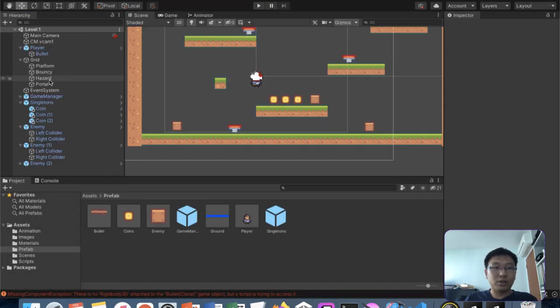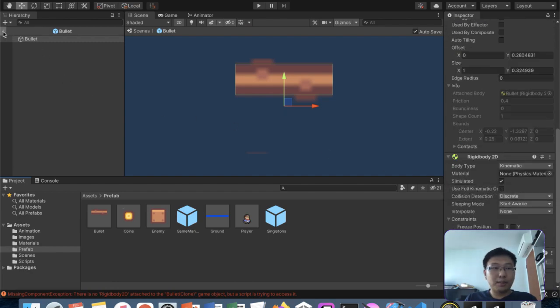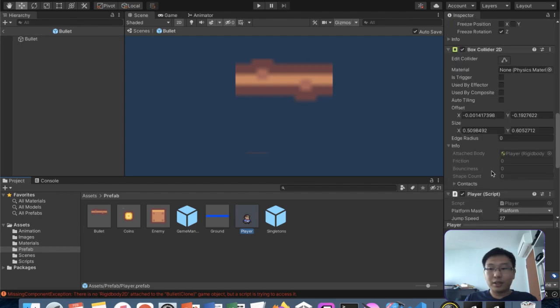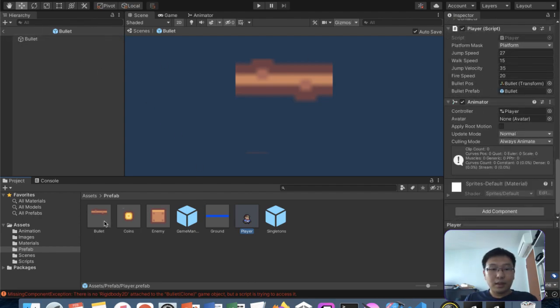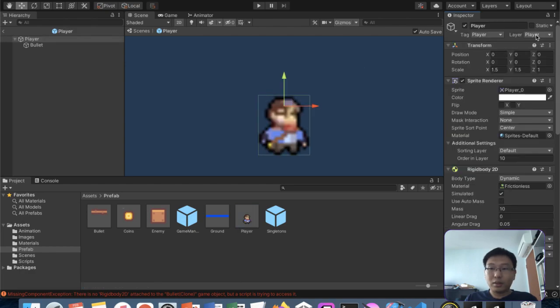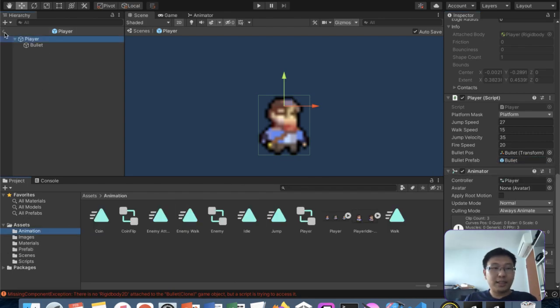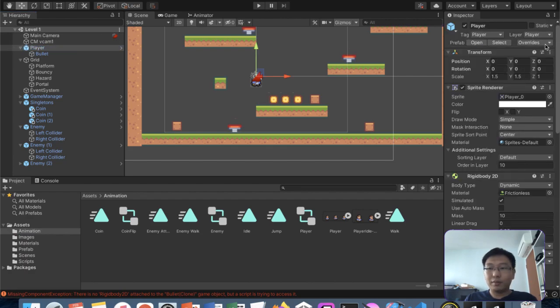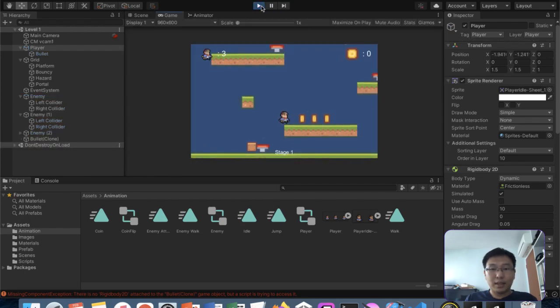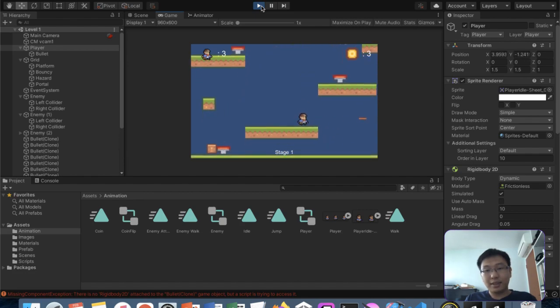There's an issue with the bullet objects - the rigidbody is there but the player may not be referencing the bullet. Let me drag the bullet prefab into the player reference, then open the prefab and drag the bullet inside. Going back to the scene, the player should have the updated bullet. Pressing F - yes, the bullet flies out. The bullet spawns outside the player so the player isn't affected by the bullet physics.